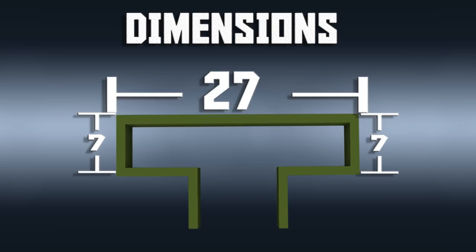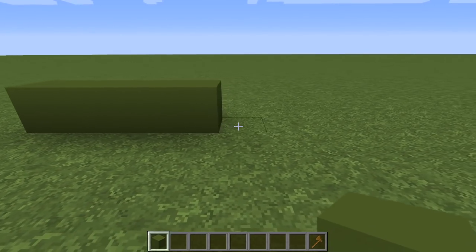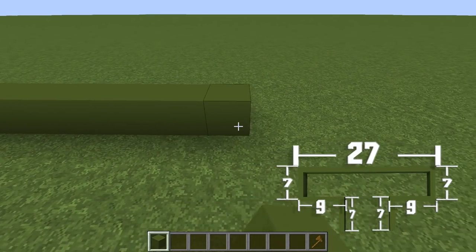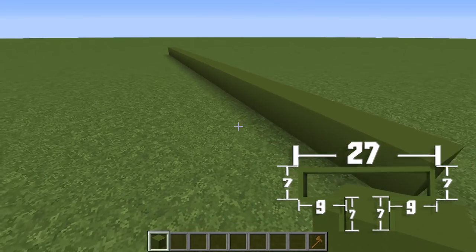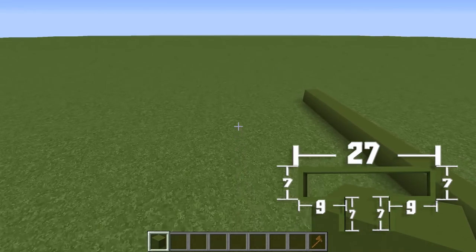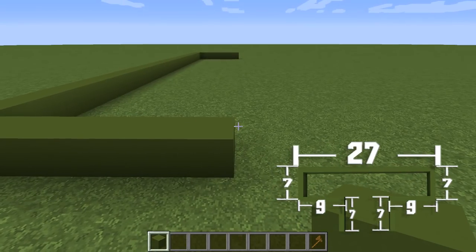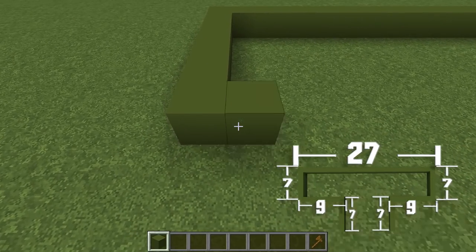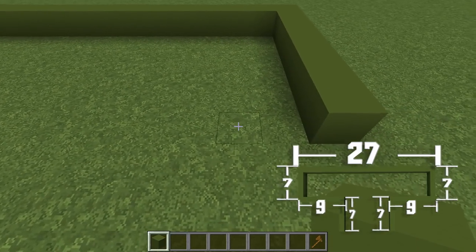Step one. First, let's make the base to the grocery store. Use green concrete and lay down a 27-block row in the back of the store. Then at the last block, pivot 90 degrees and add six additional blocks — the new section is seven blocks long. Then do the same for the other side. Once at the end of this section, pivot another 90 degrees and add eight blocks to the side. The total length of this new row will be nine blocks long. Repeat for the other side.